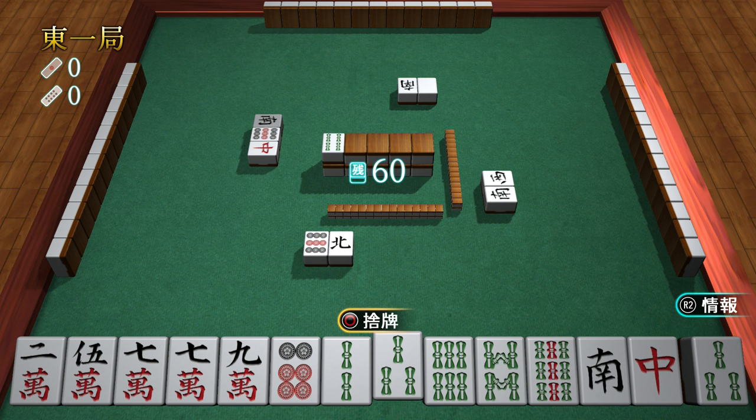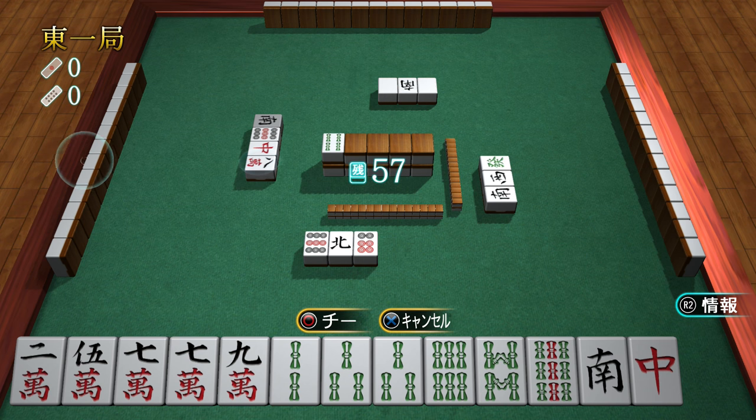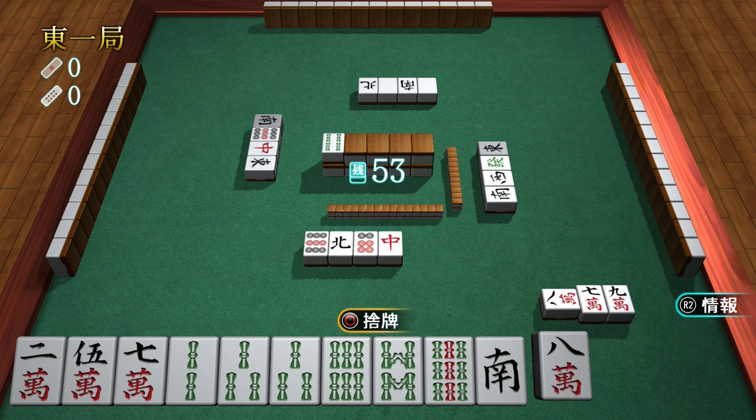I got a three bamboo here and I have another three, so I can try and get a pair. I don't need these dots actually. He threw out an eight character, and I have a seven and a nine character, so I can call cheat and steal that from him. I'll throw out the red dragon. There are only four red dragons in the deck, and since the player to my left threw out a dragon already, there are only three out there, so there's a very low chance I'll get the two I'd need to make something of it.